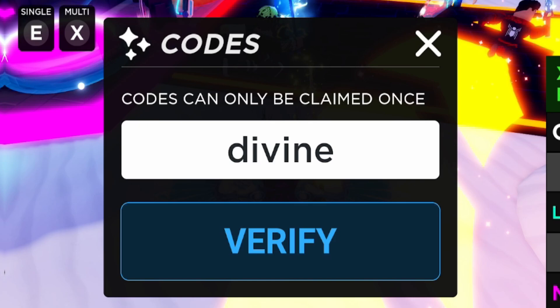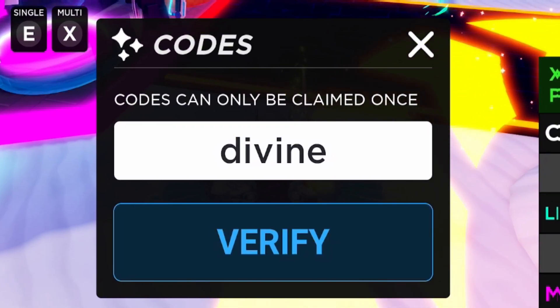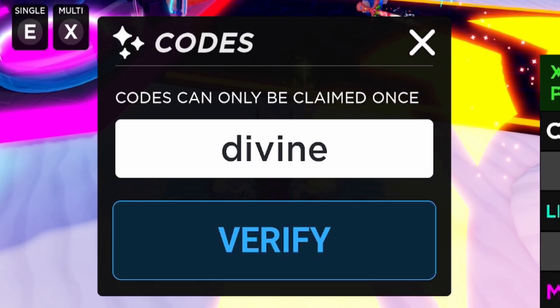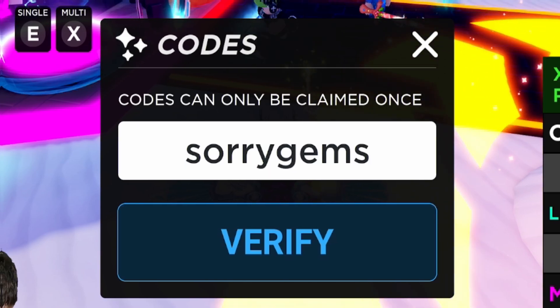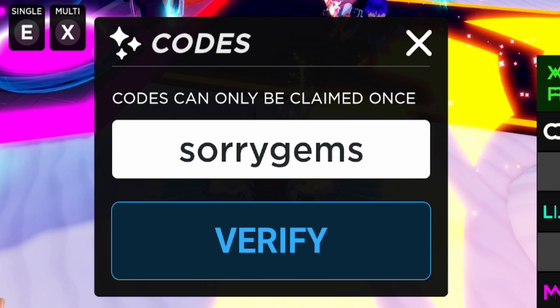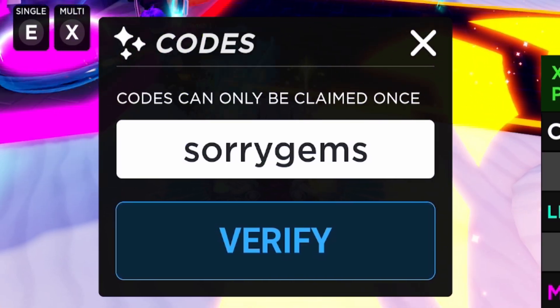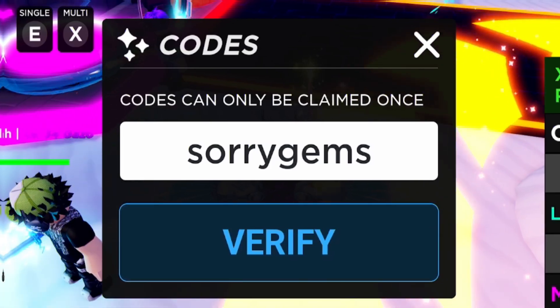Next, go ahead and enter code SORRYGEMS — that's S-O-R-R-Y-G-E-M-S. Redeem code SORRYGEMS for some nice rewards. I think this one will probably give you guys some gems, though I'm not sure exactly how many.